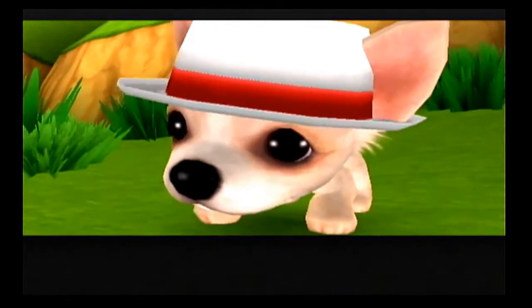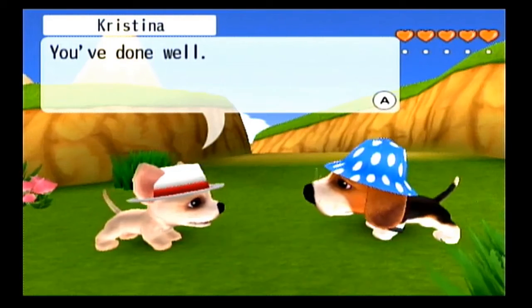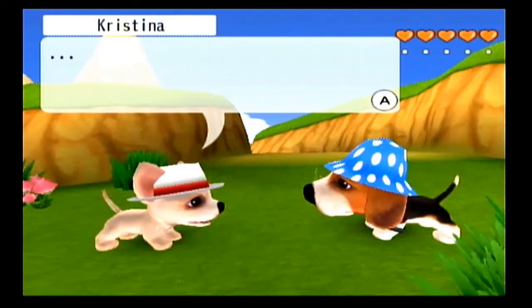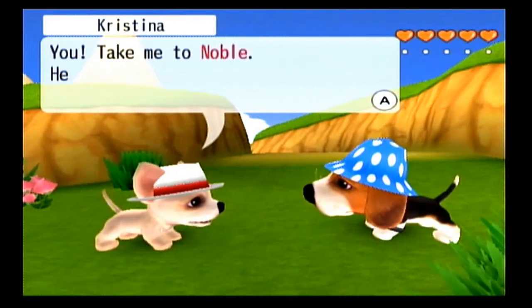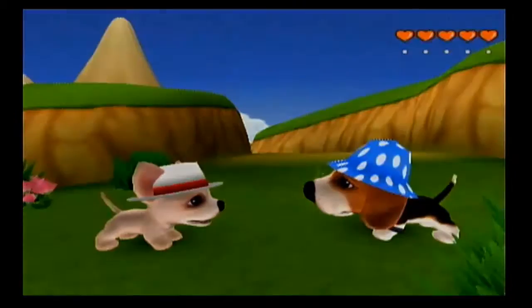Spartacus can be bossy like her too — he's like, dad I want to jump on your lap, dad I want you to pet me, dad I want treats. The chihuahua then says you've done well, and that she has decided her trip to the desert shall be postponed. She then asks us to take her to Noble, saying he should be expecting her. Poor buddy — well, you gotta help out, you gotta be a sniff master.